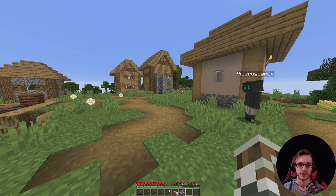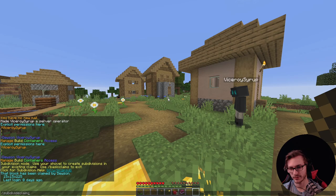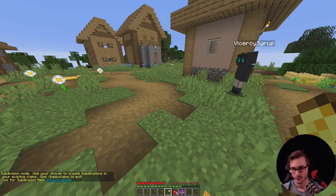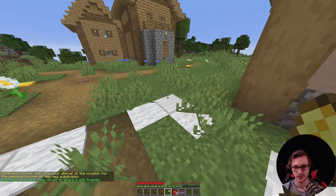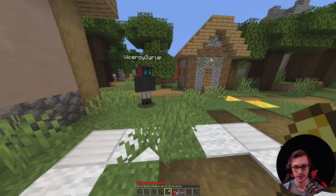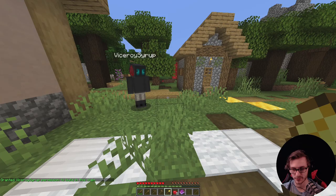That's a way to trust your friends and have them manage your claim with you. Now say you want to subdivide a claim. Take out your shovel and type /subdivideclaims, then click anywhere in your claim to make a subdivision. This is a smaller portion of your claim. You can trust your friend just in here so he has permission to build here but not in the outer area.